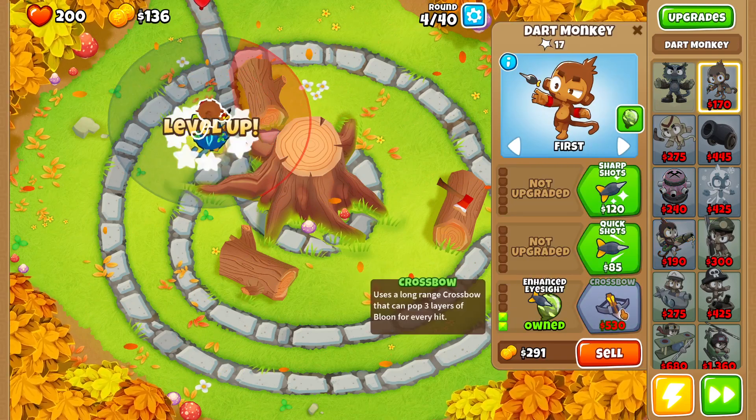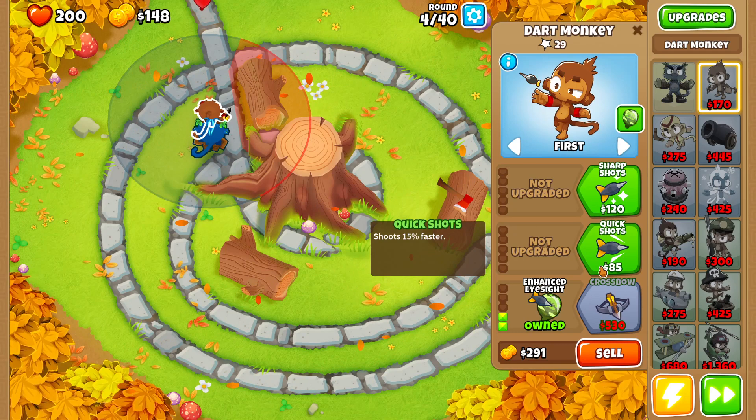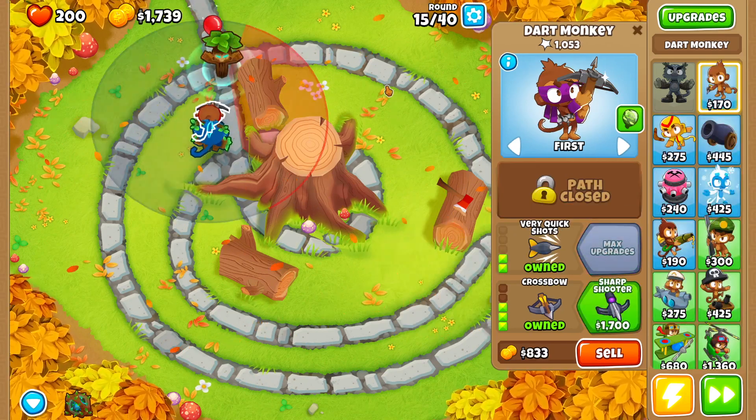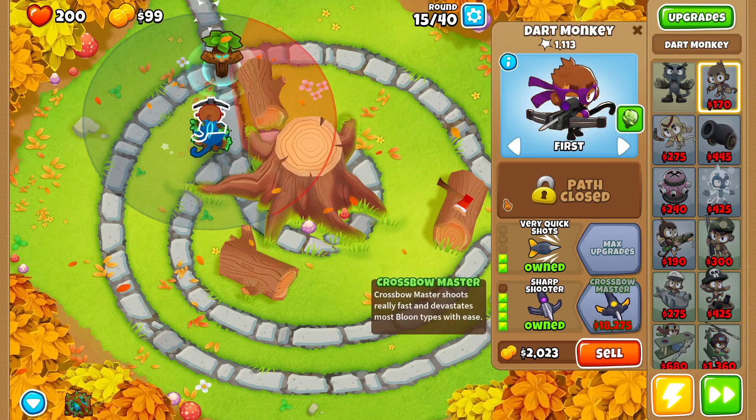We'll go ahead and upgrade this one up to crossbow with quick shots and very quick shots. There's our crossbow, quick shots, and very quick shots. The next thing we're going to buy is our sharpshooter.